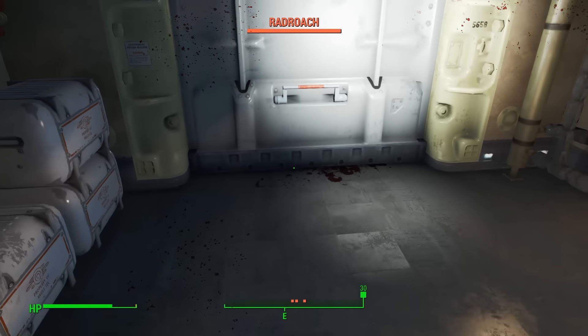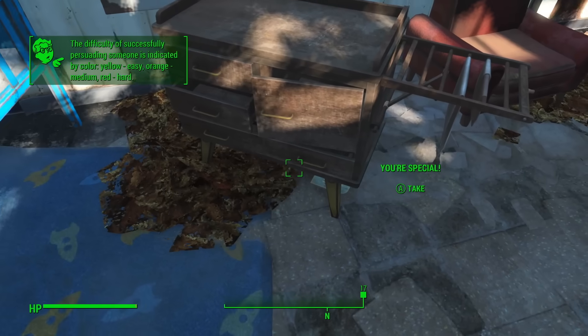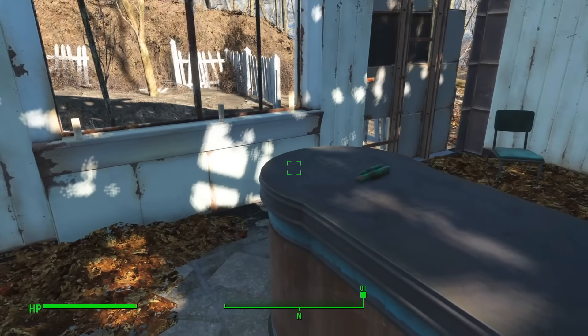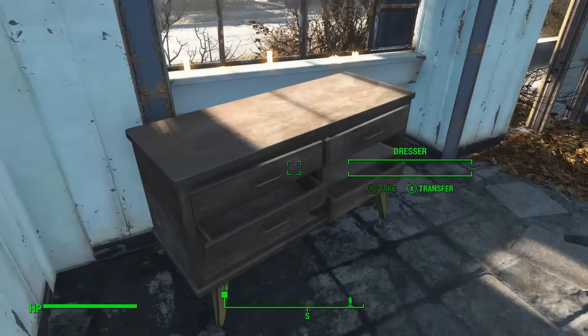Escaping Vault 111 while not attacking any of the Radroaches is beyond trivial at this point. I escaped the Vault, arrived at Sanctuary, got some delicious experience from Codsworth, used the Your Special Book to bump my Strength up to 10 so that I'd be able to get the Pain Train perk when I leveled up, and began ransacking every single house I could find for garbage while Codsworth got to work on our little bug problem.